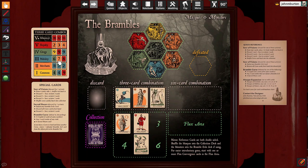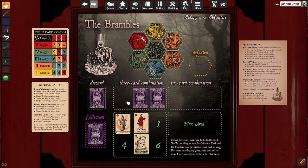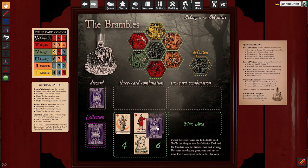To play a combination, move all 3 cards into a discard pile, then move the defeated Bramble Evil card to a defeat pile, then redraw a new Bramble Evil card to the layout face up, and finally redraw your hand back to 6 cards.